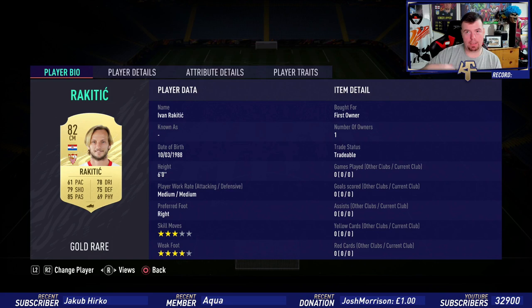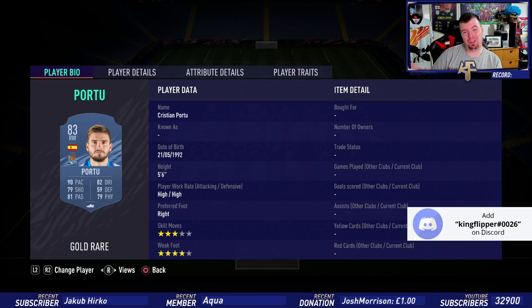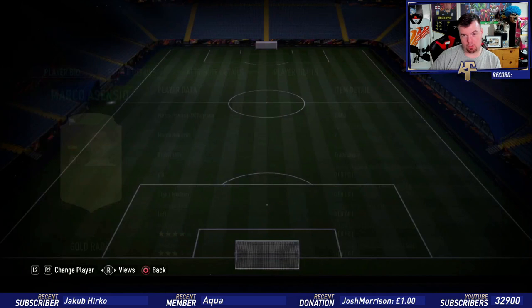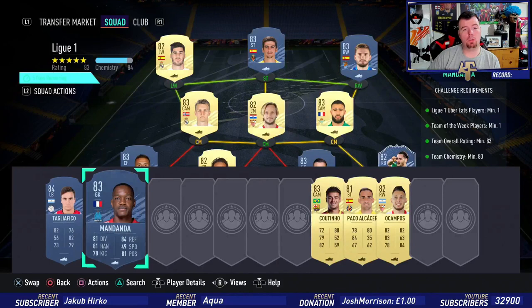There are three midfielders you can use — Laurenti and other Spanish players. Odegaard is 4.2k, not too bad. Portu is 4.5k — same price as Munnir — so you can use either. Moreno is 4.3k and Ascensio is 1.3k. I've used Odegaard because of the strong link. This comes to 47.2k — don't spend more than 50k on this SBC.